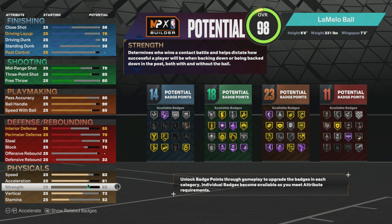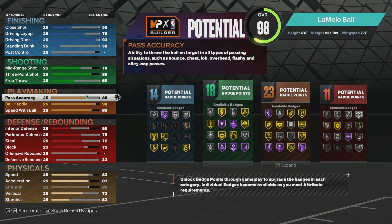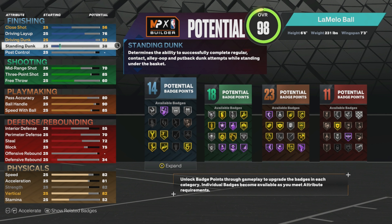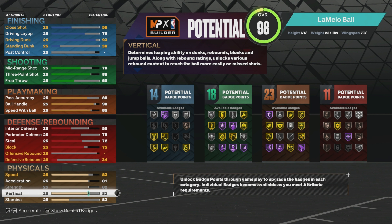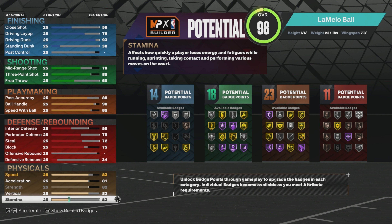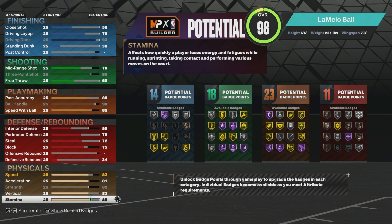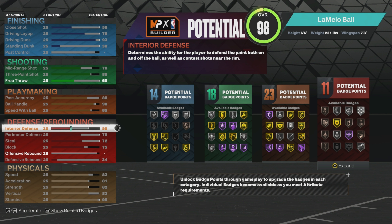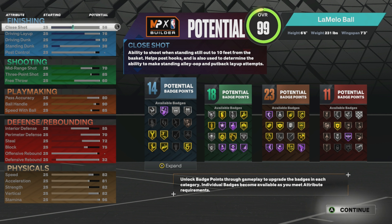Ball acceleration at 81. Strength max out to 82 — this gets you silver bully, and if it activates you literally get a wide open layup, so that's really good. Vertical at 82. I originally made this build on next gen and didn't realize you don't need a high vertical on current gen for your dunk package. Stamina at 96 — you literally never run out of stamina. Then put the extra attribute into interior, bringing that up to 58.